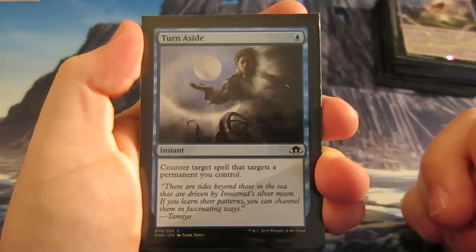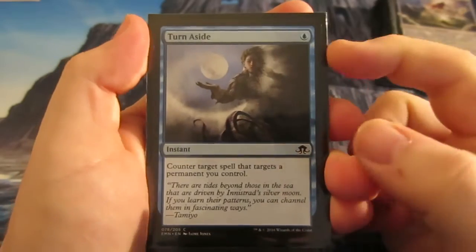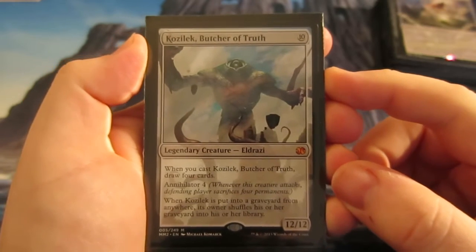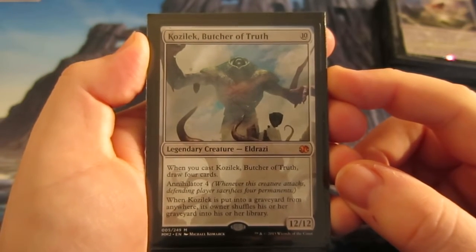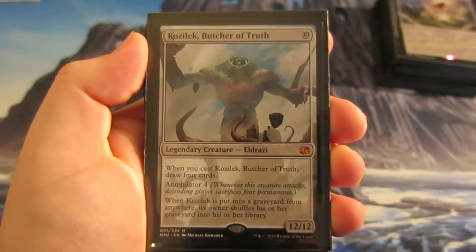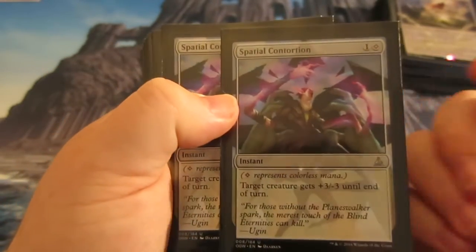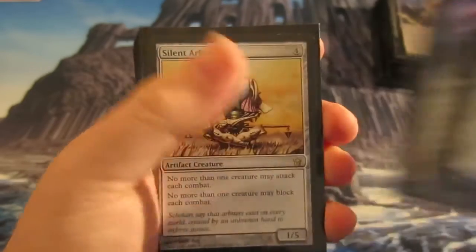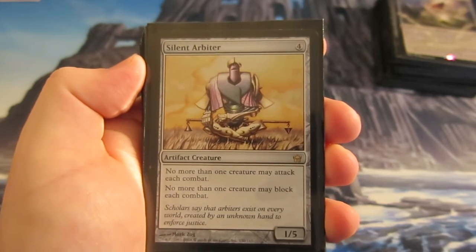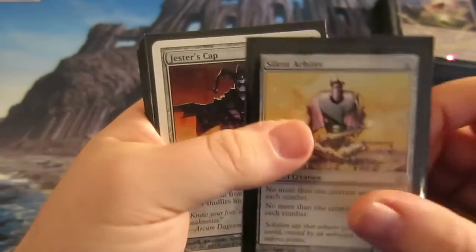On to the sideboard. A couple of Turn Asides: counter target spell if you're the target — only costs one, very cheap and protects our stuff. If we need more creatures, there's Emrakul, Aeons Torn — the big 15/15 for 15 — wait, Kozilek Butcher of Truth, the 12/12 for 10. When you cast it you get four cards, it has annihilate 4, and when put into the graveyard you shuffle your graveyard back in. A couple more Spatial Contortions for early removal against faster decks. Silent Arbiter is good against mass creature decks: no more than one creature may attack each combat and no more than one may block — a 1/5 for four.